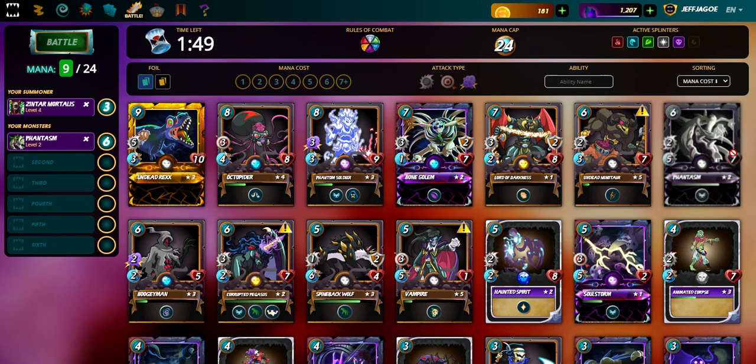Phantasm is a card I don't use often, but I probably should, because it's got seven health and it's only six mana. It can go all the way to nine, ten, twelve mana cost cards, but he's only six. He's got five speed and two attack. You pair him with the Dragon Scale and he'll have a three attack and five speed, which is pretty lethal — not to mention he's gonna be dodging bullets.